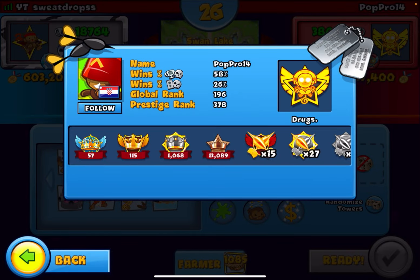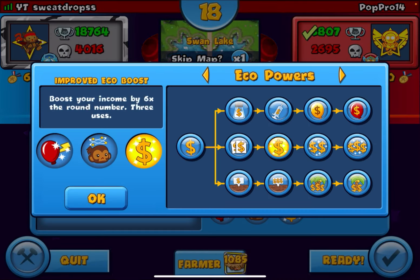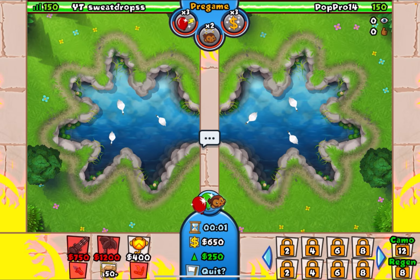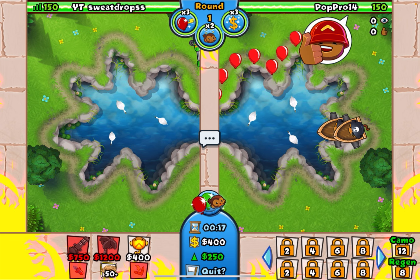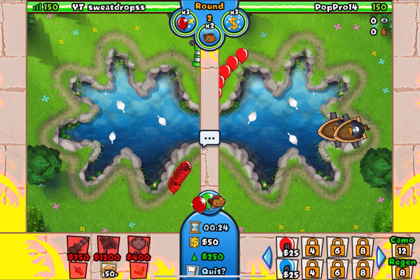Here we are against Popper 14 — this guy loves running Knockout, Salted, and a third power. We're going to be going Improved Deco Boost with Dartling of course, trying to prevent the Salted, prevent any leaks, drain him, and then win off some Quick Shot rushes. I don't know what his third power is — I think it was Glue Storm, although it could be Damage Boost. He's going to be doing boat eco. I should have probably just went Copy Eco.